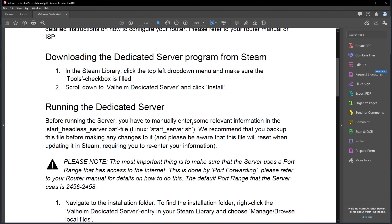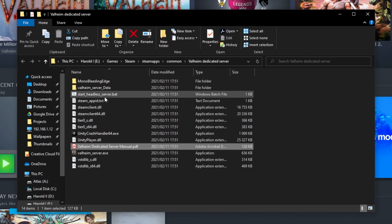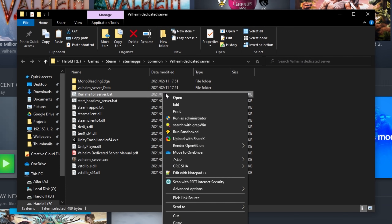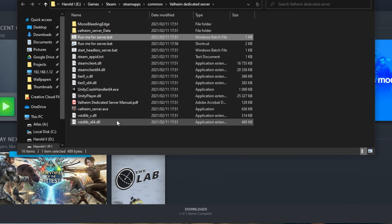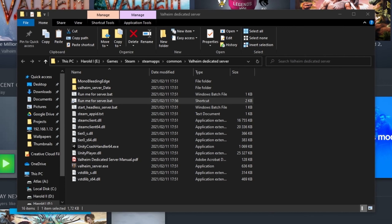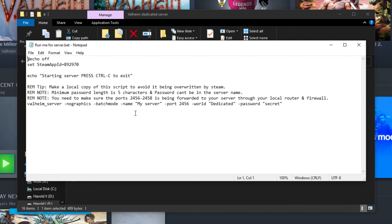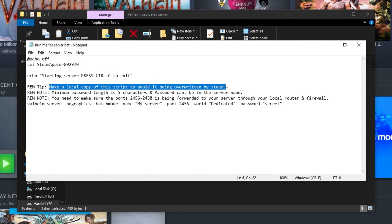Before running the server, you'll have to manually enter some relevant information into the start.bat file. On Linux, it'll be start_server.sh. We recommend that you back up the file before making any changes to it, and be aware that this file will be reset when updating it in Steam. Simply copy this start_headless_server.bat and paste it in the same folder, then rename it something like 'run me for server' or whatever you'll remember it as. In order to run your server in the future, you'll right-click this batch file that we just copied, click Create Shortcut, and you can place this on your desktop to open the server whenever you want to play.